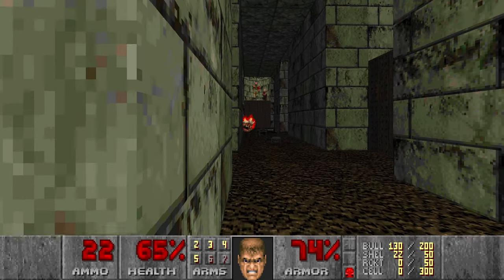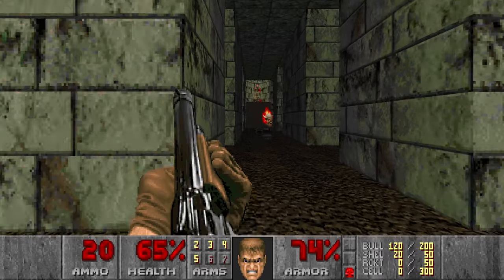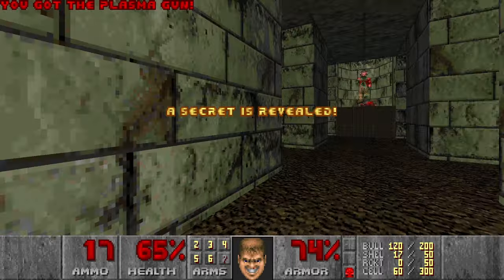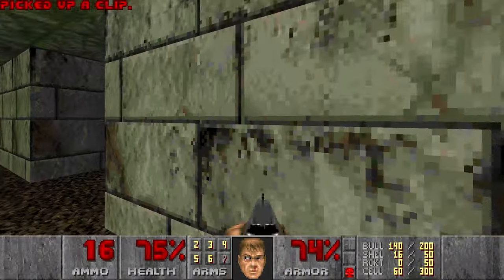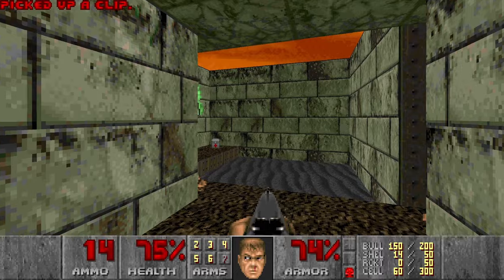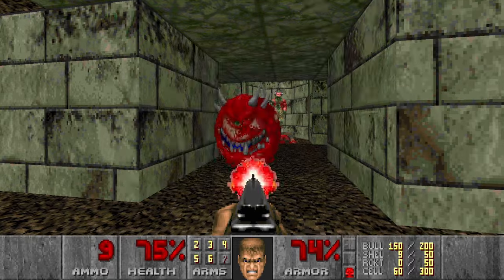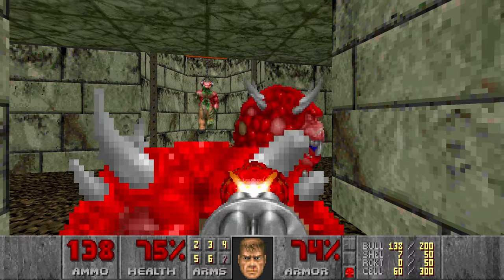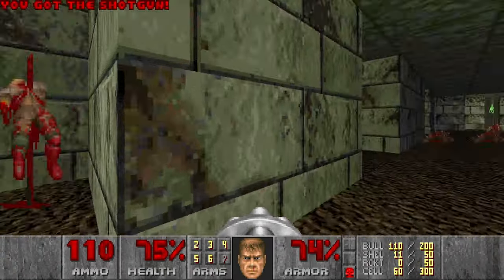But first we need to kill all the ghost souls, and the imps as well. I think there's one here as well. Then there will be some health here and some bullets. And of course the cacos — two cacos. We'll just use the chaingun. Next, let's move on and grab some health.